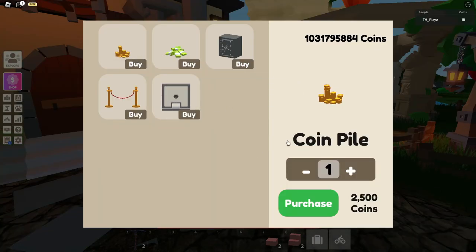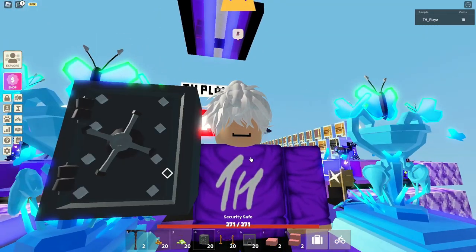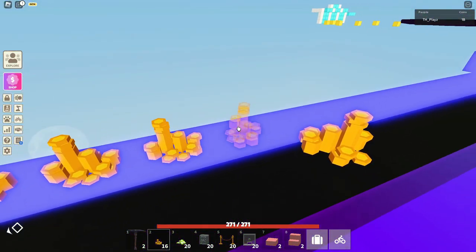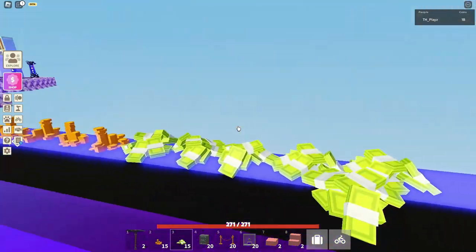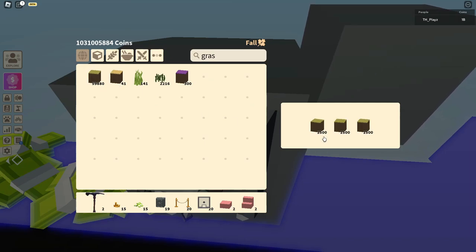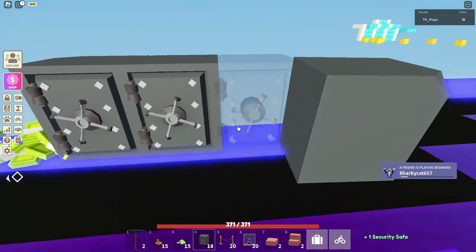Now I'll show you all of these items placed on your island. I have them all in my inventory — they look pretty cool holding them out, especially the cash one. So you have the coins, the cash, the security safe, the security rope, and the little security window. Let's place the coins here — you can rotate them by clicking R. Then the cash, which you can rotate as well, which is really cool for building a bank. The security safe is functional: you can actually put items in it. It holds 1,500 of each item, for a total of 4,500 items — that's really good.